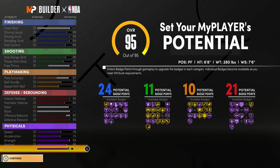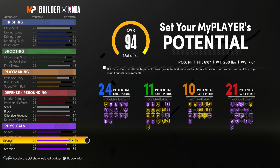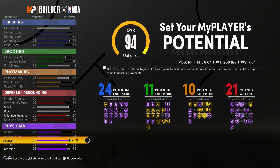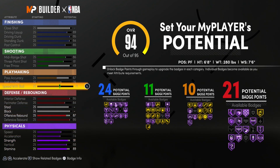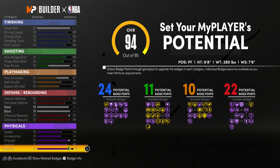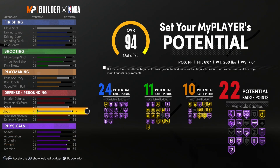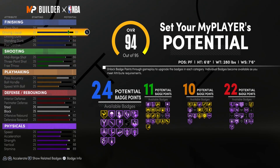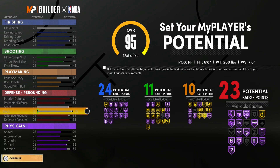The physicals are already crazy good and we don't need 94 strength, because once we hit 99 overall we get a plus-4 and another plus-4 from the booster, so it's better to leave strength at 91 — when you get that plus-8 it'll be at 99. That gives you more points to spend, which you can invest in offensive rebounding. You could also put a point into block since it gives you an extra badge point.